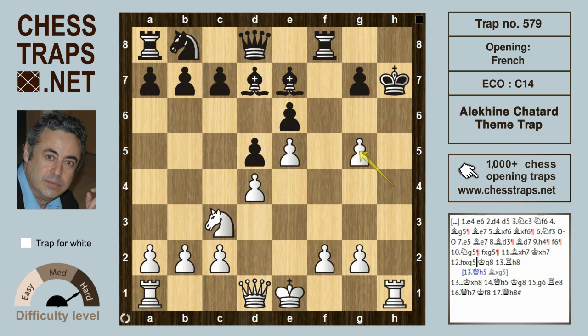After king takes on h7, now h takes g5 wins white that important tempo. Takes back with check, and the king is driven back to g8.